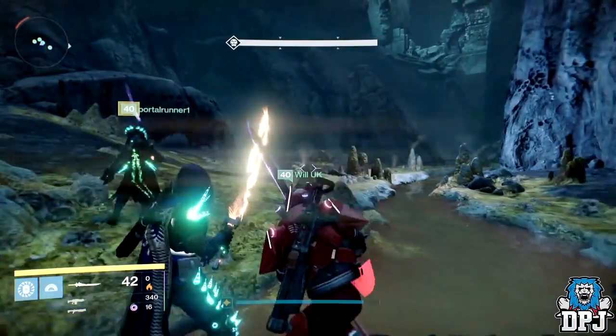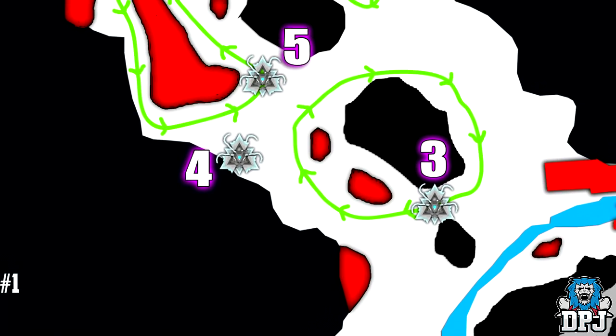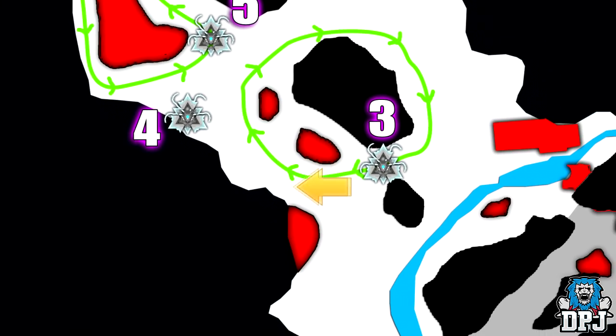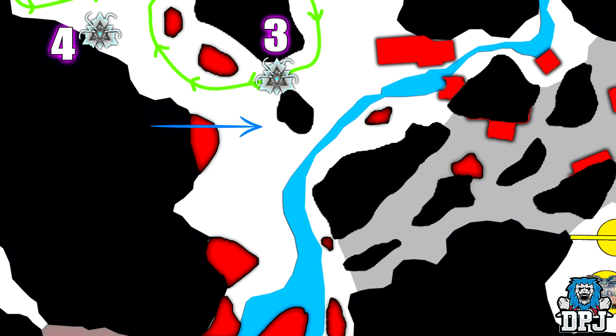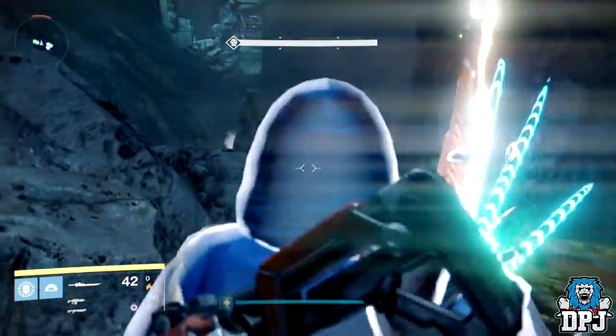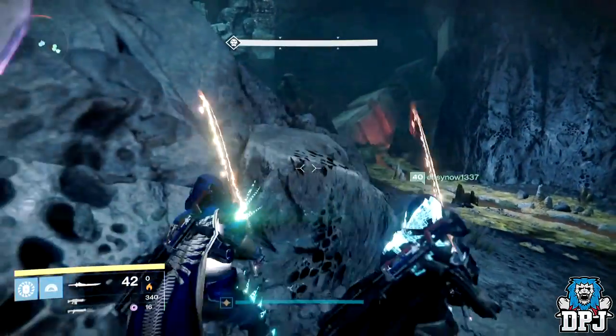For the third Gorgon you want to head back to the starting area once you have followed the slight path forward. This one is a little more difficult due to there being a static Gorgon to its left. You want to entice this one towards you, out of sight of that other static Gorgon. Once you have achieved this, try to kill it as quick as possible but try not to push it back towards that static Gorgon's line of sight and you should be fine.